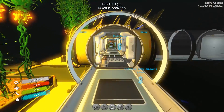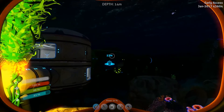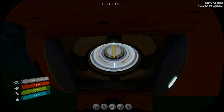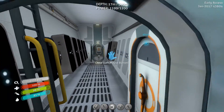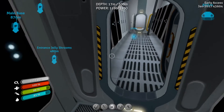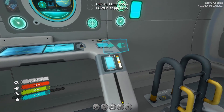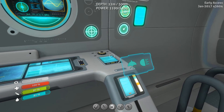All right, let's get headed that way. We got a fish swimming through the base — how odd. Let me double-check my oxygen there, make sure I don't have any shenanigans going on. All right, now let's get on over there. It's gonna take a minute to get the sub all the way over there. Internal lighting is good.